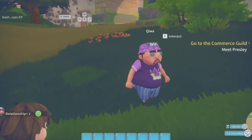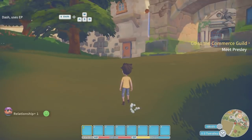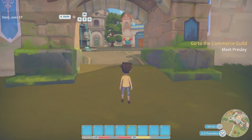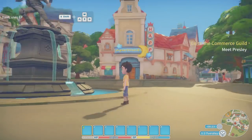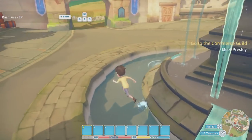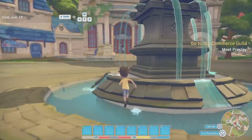Let's go to the commerce guild and meet Presley. We've got to do some tests to get the workshop up and running. Look at this — it's absolutely beautiful, what a nice little town. Let's go for a swim in the water — oh my god, we are running on water! We are magic. It's like Dynamo all over again — we're just floating on top of the water. That's just a little bug.